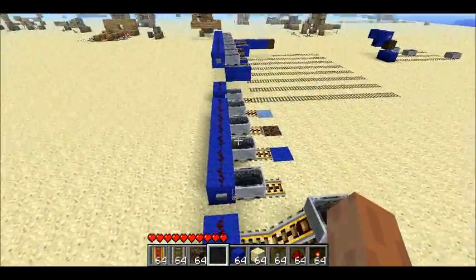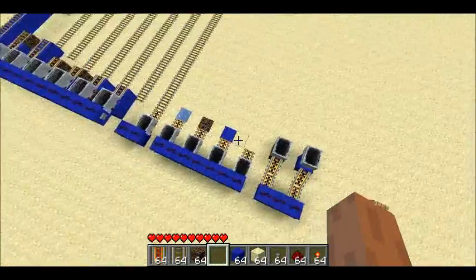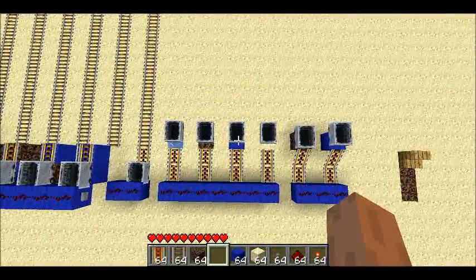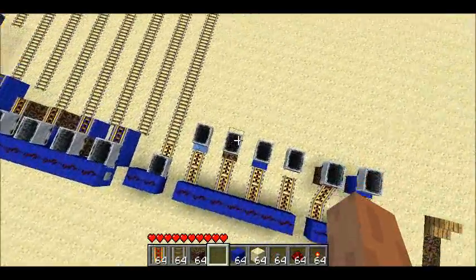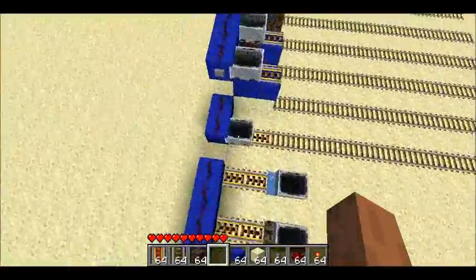This experiment is four carts on flat ground going onto sand, cloth, soul sand, and ice. When I run the experiment, they all go the exact same distance. This is a little bit unexpected to me. I'd expect maybe it would slide on the ice and get slowed down on the soul sand, but that's not what happens.